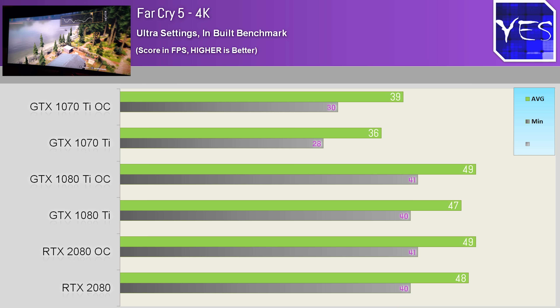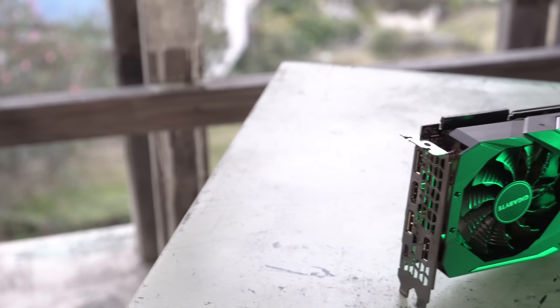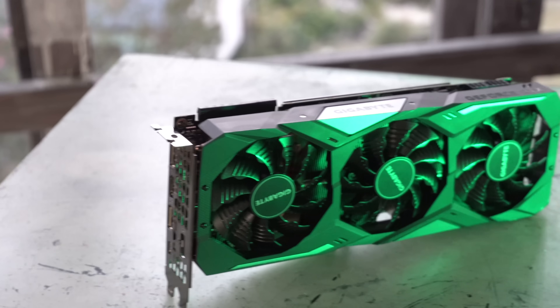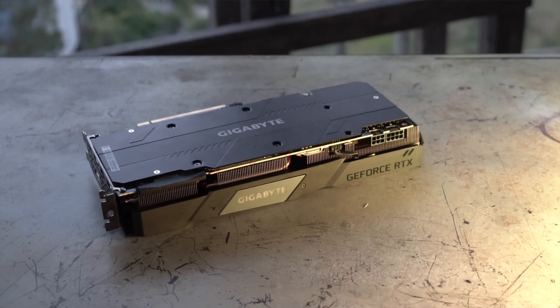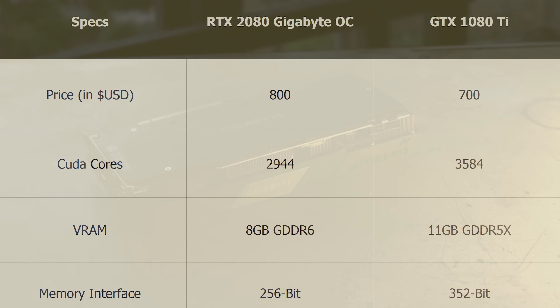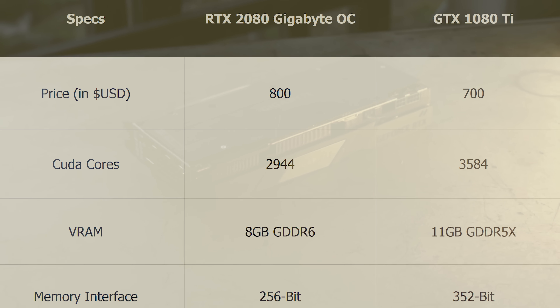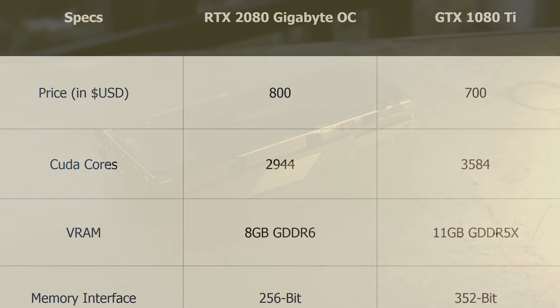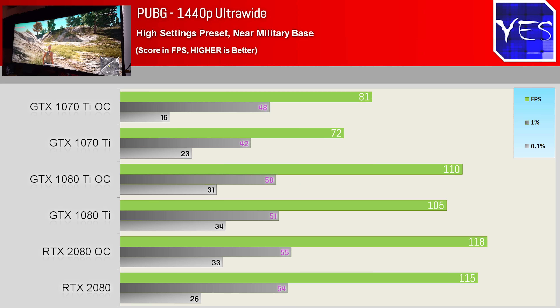We also had the 1070 Ti in the mix because now we have a range of GDDR5 versus GDDR5X versus GDDR6, which is the new VRAM on the RTX 2000 series cards. The 2080 does have a 256-bit memory bus versus the 1080 Ti's 352-bit memory bus. Moving on to PUBG — this is where the RTX 2080 spread its legs a little and scored a victory both at 1440p 21:9 and also 4K.